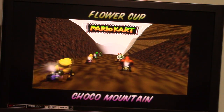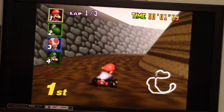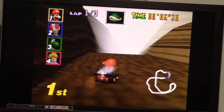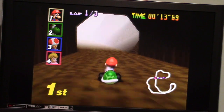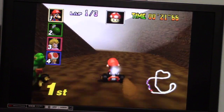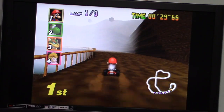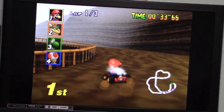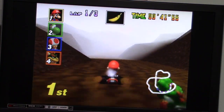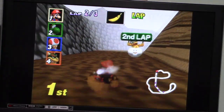Alright, let's see what happens now in race number three as we go to Choco Mountain next. Here we go. There's a green shell to start this race - nice. I hit Toad very good there. We're going to get a banana here. I got Yoshi very good there. There's a Boo, and we're going to steal a banana right there. Now we're on lap two.